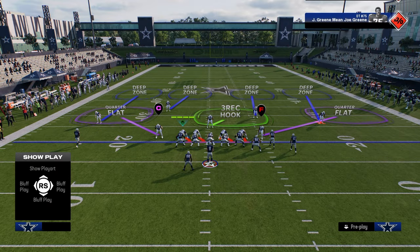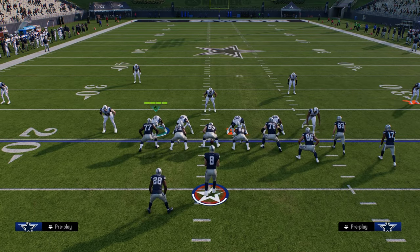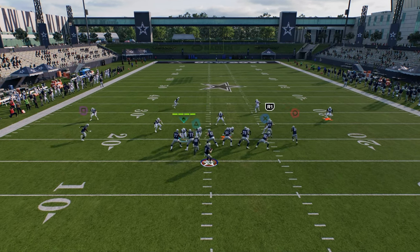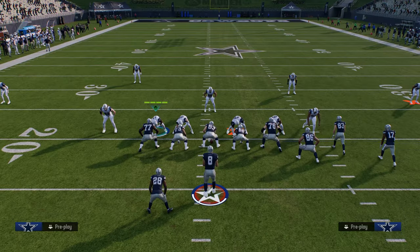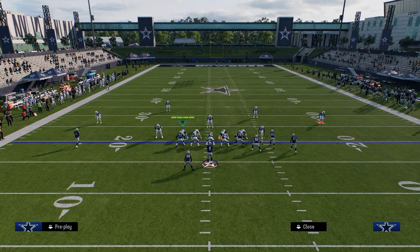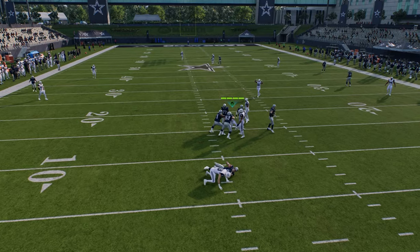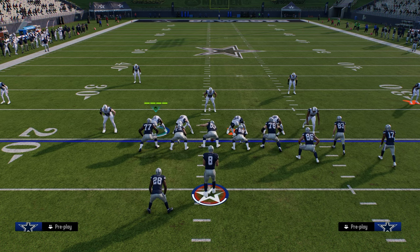Cover four quarters is a match defense as long as you have these quarter flats on the field. If I shade my coverage underneath and take these quarter flats off the field, this corner route is not going to get matched — they're playing spot drop cover four coverage instead. I really like this change because you can now control whether you want to play match or not based on your zone distribution on the field.